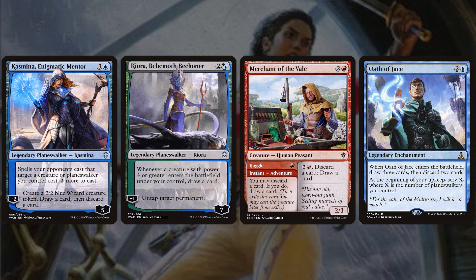Oath of Jace is a 3-mana legendary enchantment that draws 3 and discards 2 when it enters, and at the beginning of your upkeep lets you scry X, where X is the number of planeswalkers you control. This is one of my favorite Oaths — people often undervalue it. With a lot of mediocre War of the Spark planeswalkers sitting around generating static abilities, you end up scrying 3, 4, or 5 extra cards every turn, digging for Primal Surge.